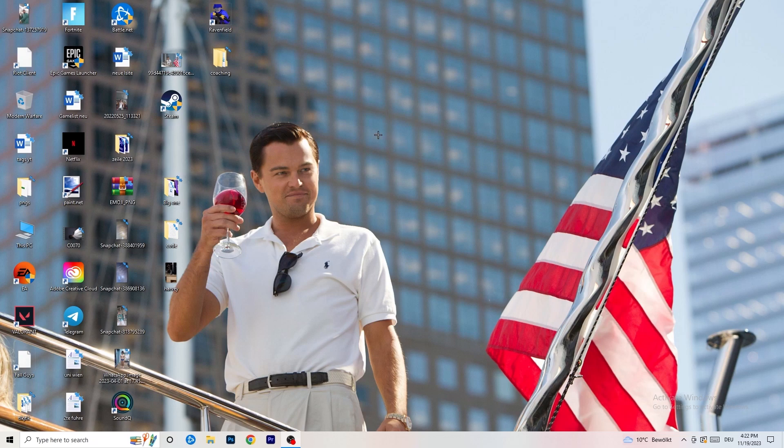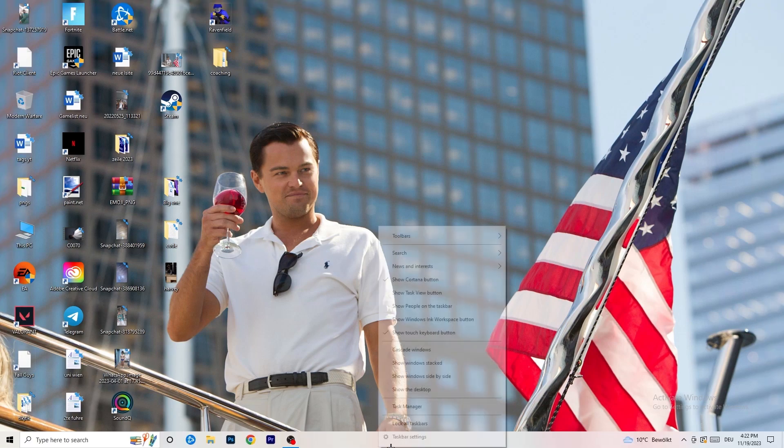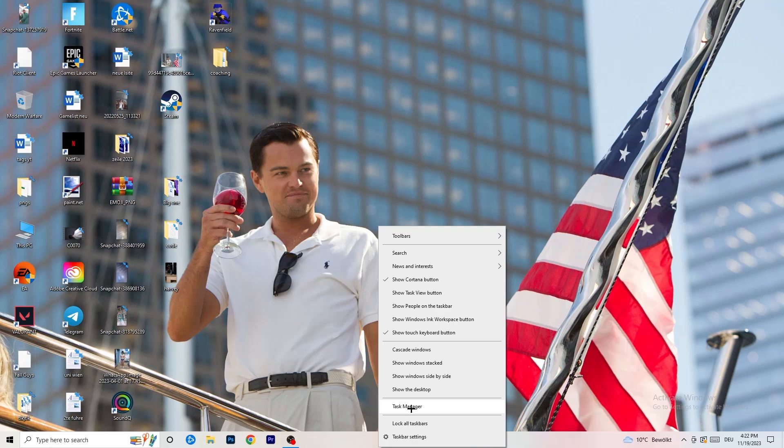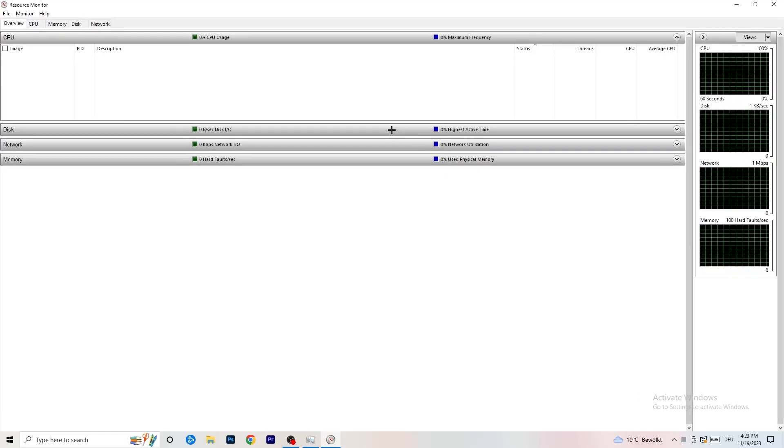First, navigate to your taskbar — for me it's at the bottom. Right-click on it and open Task Manager. Go to the top of Task Manager and click on Performance. You'll see things like ethernet, GPU, CPU, and disk, but what we care about is opening Resource Monitor — click on that in the bottom left corner of the Performance tab.